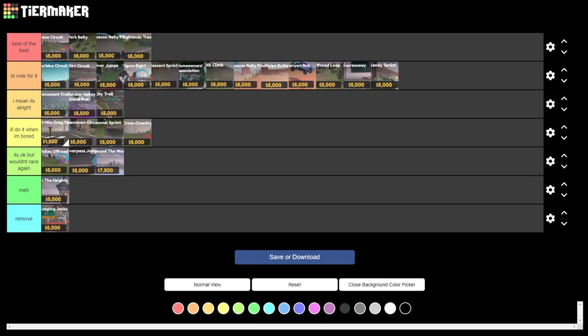Now I'm going to rearrange some of the races I think should be changed a little bit. The first change is that Sandy Sprint should be put down into I Mean It's Alright, because actually thinking about it I wouldn't really vote for this race if it came up over a lot of the other races in the game, although I definitely like it more than Dragstrip. The next change is Turbine Circuit down by two, because I think Dirt Circuit and River Jumps are better than Turbine Circuit.